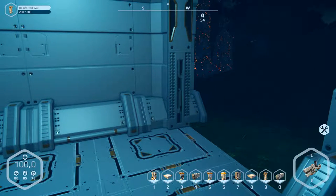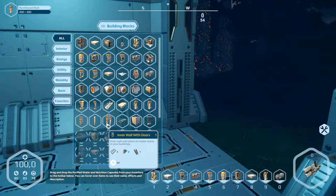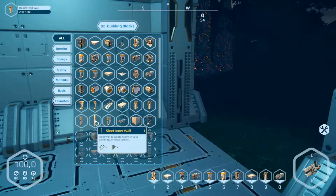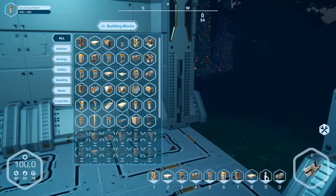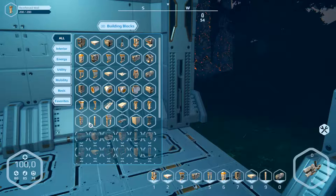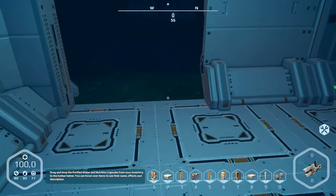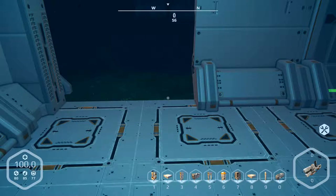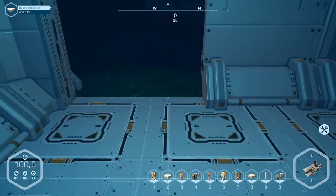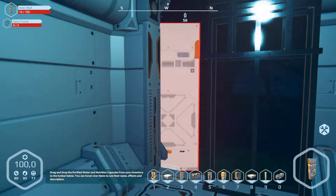We need inner walls - short inner wall. Take the short inner wall here, and inner wall with door, we need two. Let's go over here and have a look if we can build a wall. Number three - that works. And the short part is on number nine.